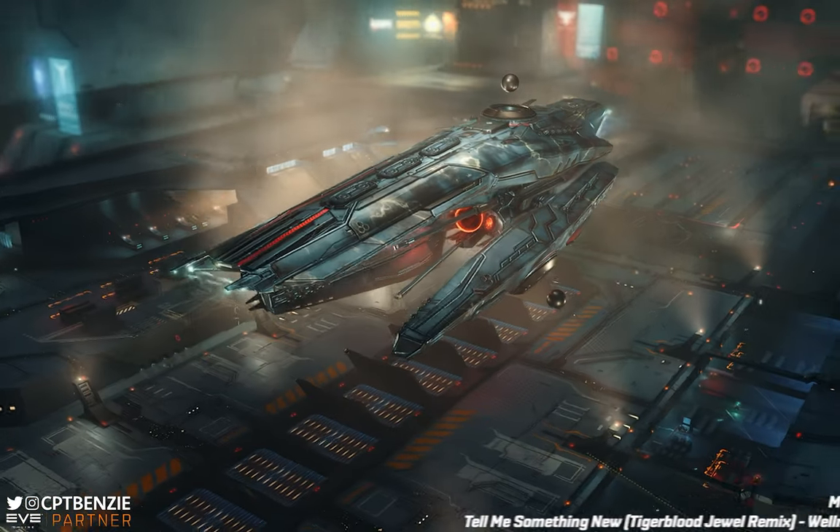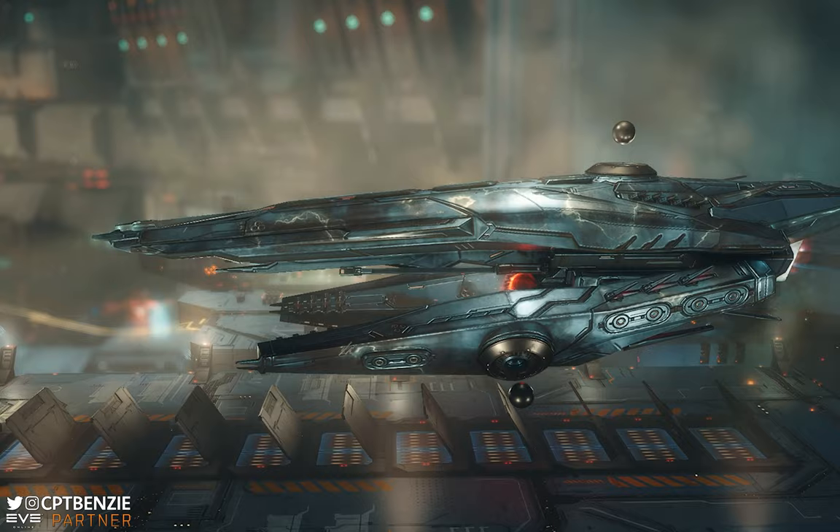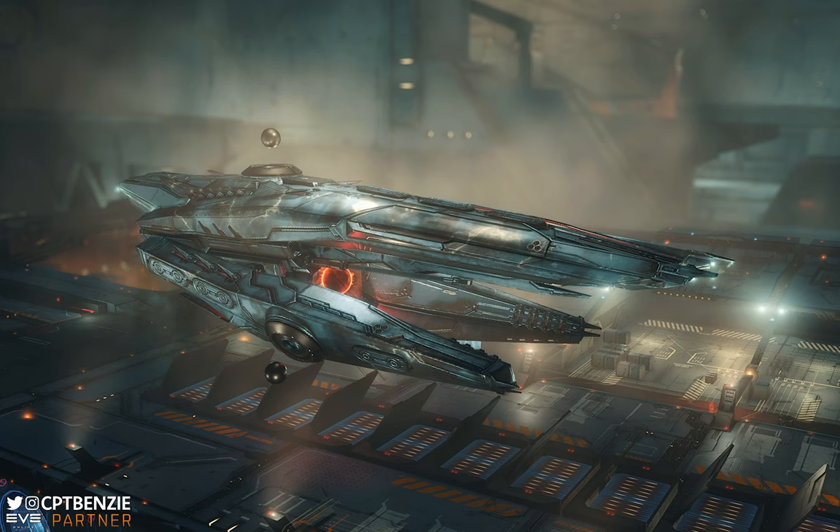Ahoy there folks, I'm Captain Benzie and welcome back to another video for EVE Online. In today's video we're going to be taking a look at Mute Adaptive Plasmids. These are really cool items that you can find either on the market or by delving into Abyssal Dead Spaces that allow you to modify some of your modules into what are referred to as Abyssal Modules.